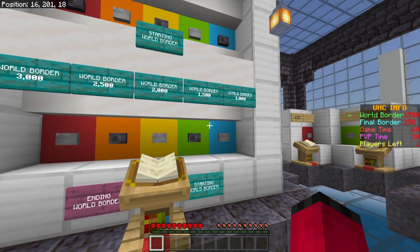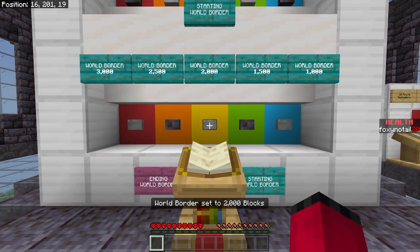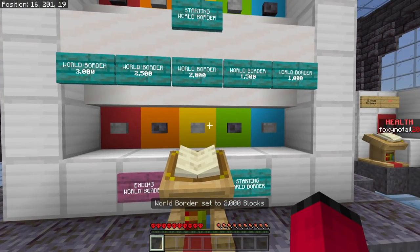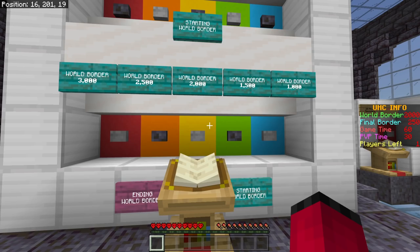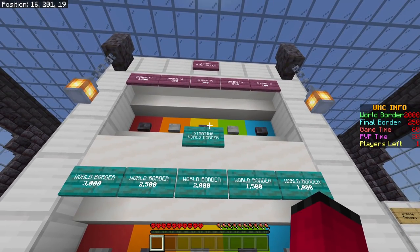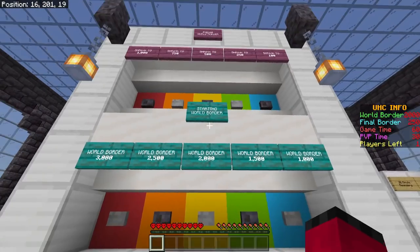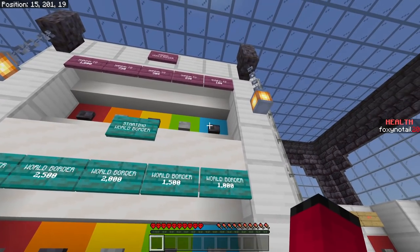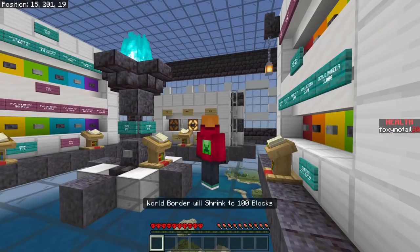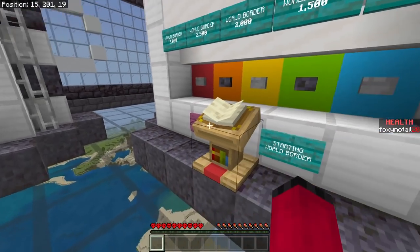Can you see the little box on the right-hand side of my screen? Currently it says it's set to 1500. If I change it to 2000, you'll see that sidebar information will change when it flicks back from health to the sidebar info — like that, now it's on 2000. The final border is how much the border shrinks to after the game ends, and that can be changed from 1000 all the way down to 100. When it's at 100, it really is quite a small playing area.